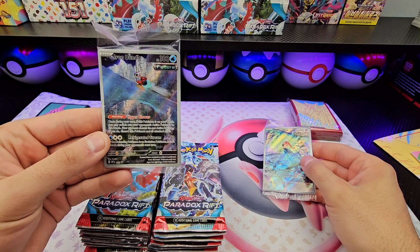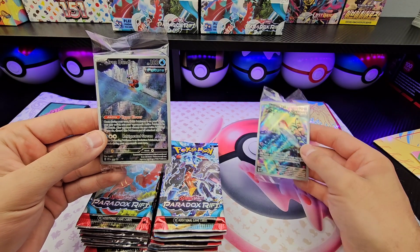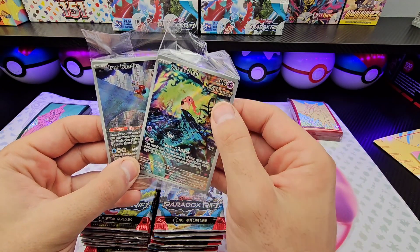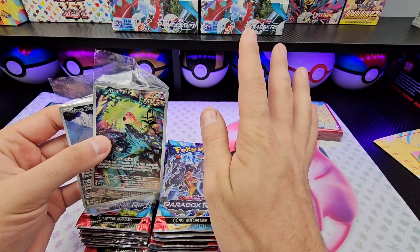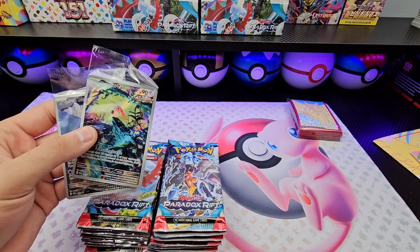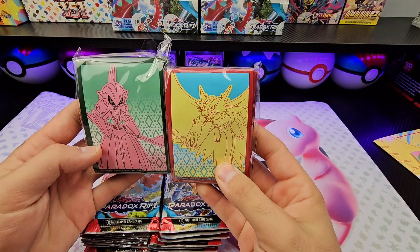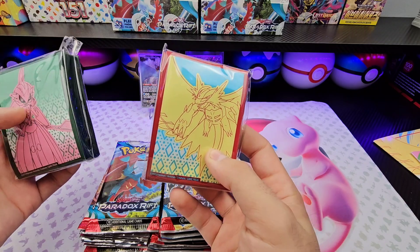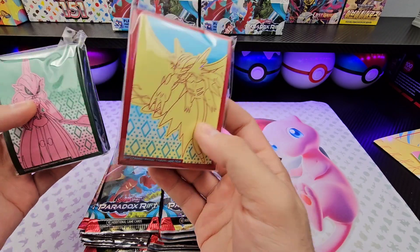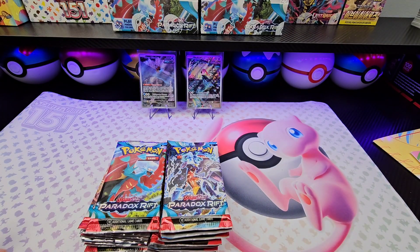Iron Bundle from Future Flash, from the Iron Valiant ETB, and from the Roaring Moon one, Scream Tail. Let's get these sleeved, put them in the back — some motivation to get some more pulls. Sleeves. I'm a little impartial — Salamence is like my third favorite Pokémon, so all the Roaring Moon stuff I really like. I don't play the TCG, but if I ever decide to, I'm going to use those Roaring Moon sleeves.